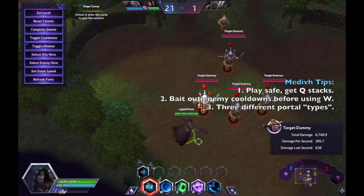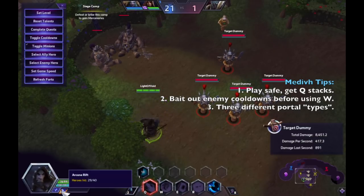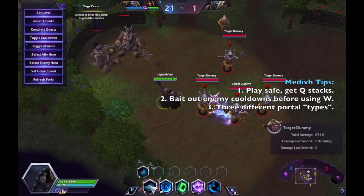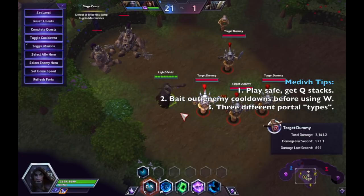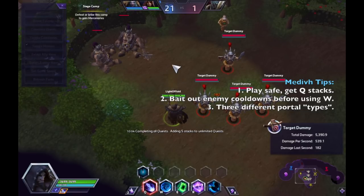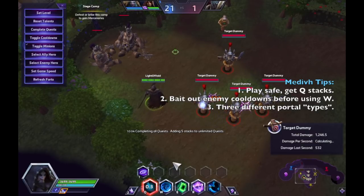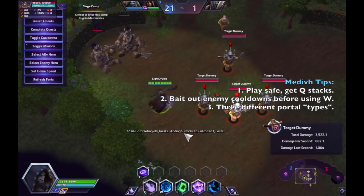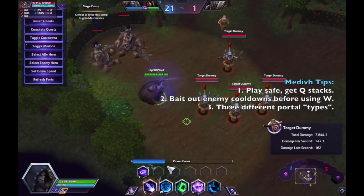Before completing the Arcane Rift quest, when you do hit a hero there's a 2-second cooldown, so you can weave in about two auto attacks before the next Arcane Rift. After completing the quest, the cooldown when you hit a hero with Arcane Rift becomes one second, so you can weave in one auto attack between casts. That's how to maximize your single-target DPS on Medivh with Arcane Rift.